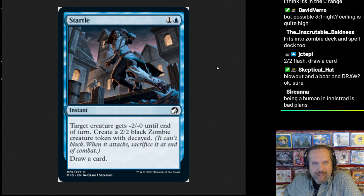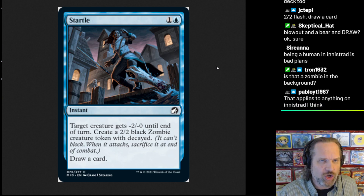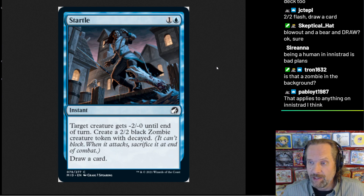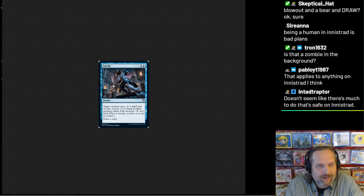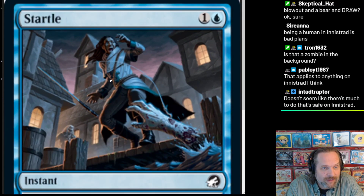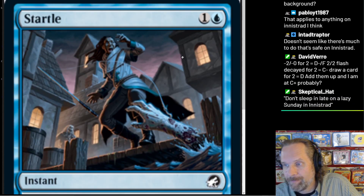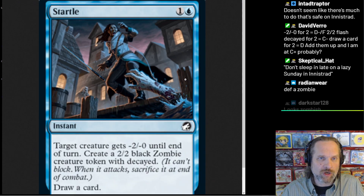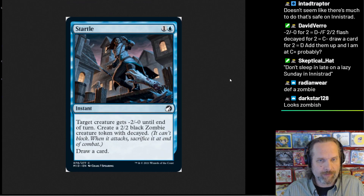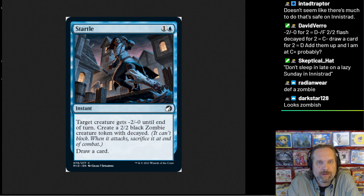I think this is going to be a middle-of-the-pack pick, or it's going to go around late. If you've carved out a blue lane and it's reasonably open, I expect you'll be wheeling Startles and playing as many as you want. I'm going to say C until I understand more of the synergy this card offers, but super solid and we're going to play it. How good it is depends on the synergies.